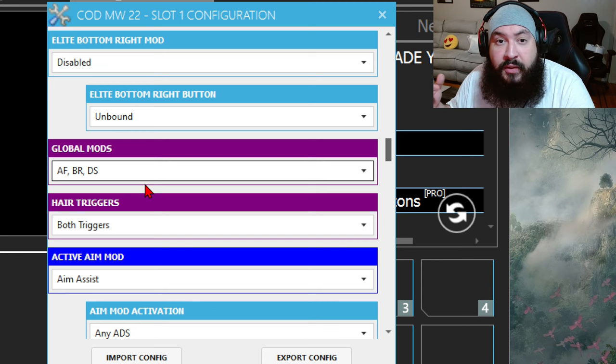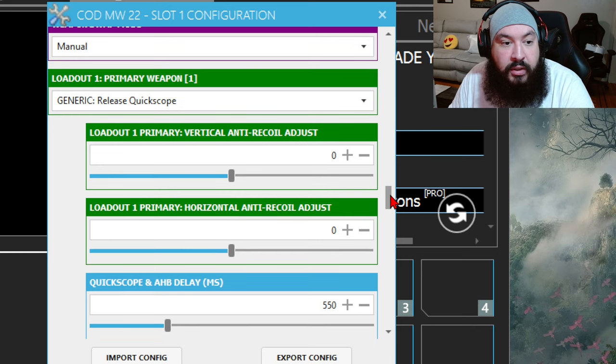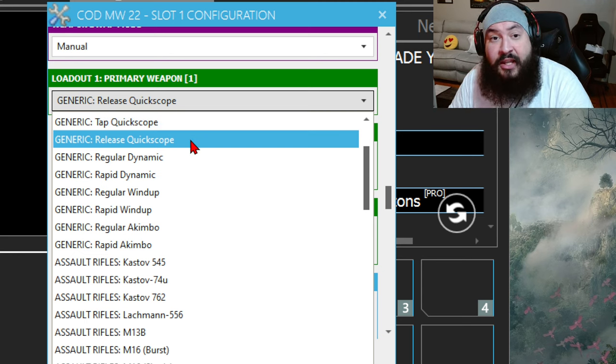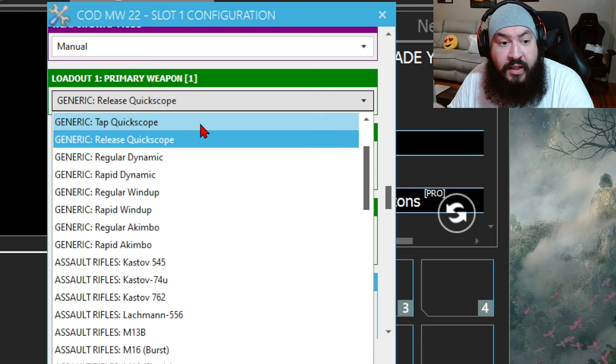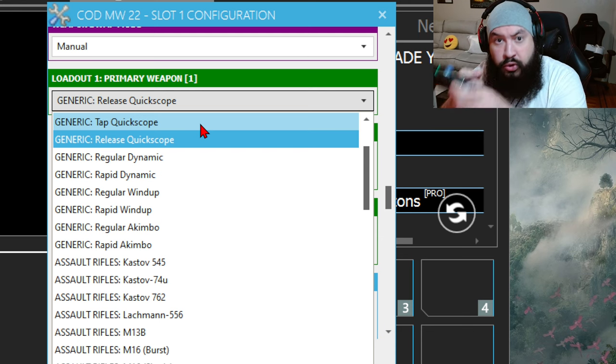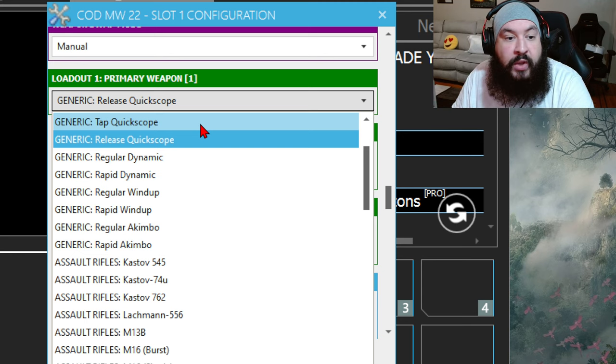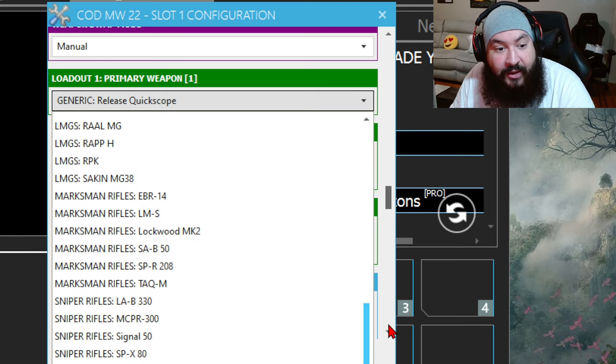If you want to learn about quick scoping it gets a little more complicated — not too complicated. Scroll down to the web profiles. If your sniper is in your loadout, just follow along. In this case I'm using loadout one primary weapon. You can see I have it set to generic release quickscope. They also have tap quickscope. Release means that when you ADS and then let go of L2 it's going to fire — you don't have to fire yourself. Tap quickscope means it's literally going to fire the moment you ADS. Release quickscope allows you to ADS and then once you release L2 it fires.